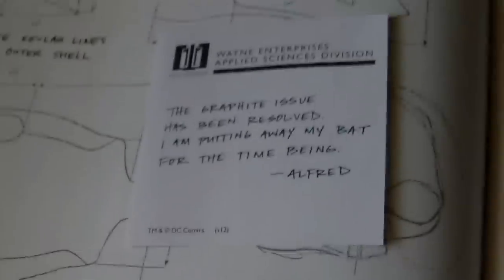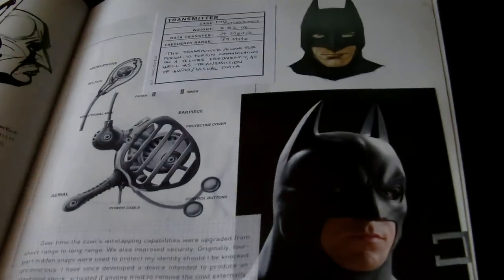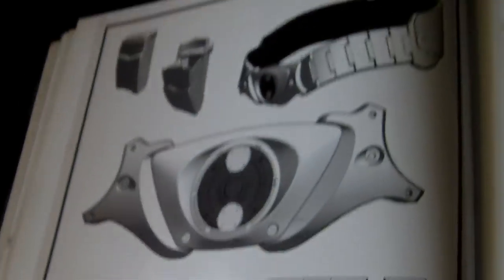They talk about the cape and the way it flies, with diagrams of how the gloves and gauntlets work and what their purpose was. There are a lot of drawings showing how they put the cowl together, a sticky note from Alfred about how they added the ears, and details about the microphone inside the cowl. There's also the device on the bottom of his boot to attract bats.